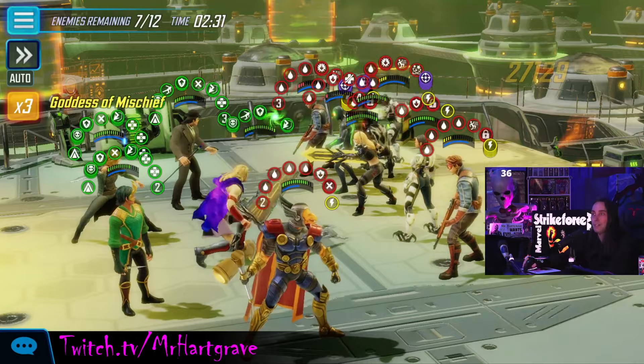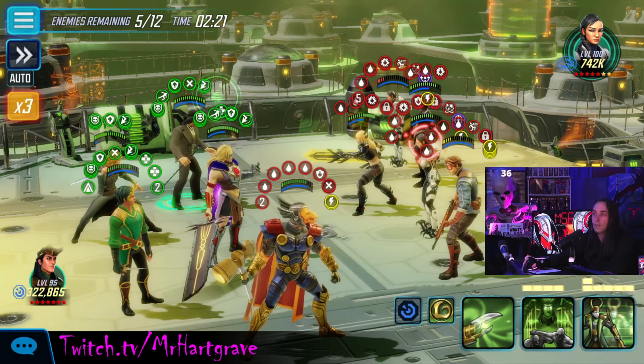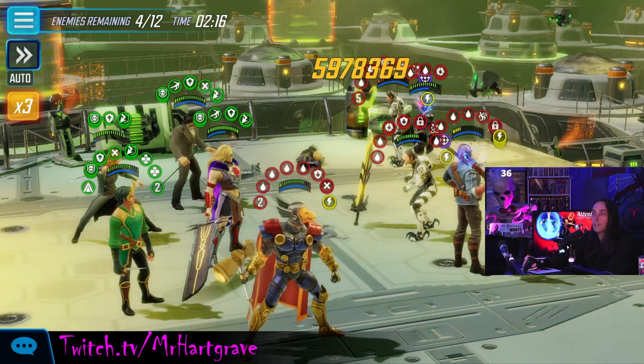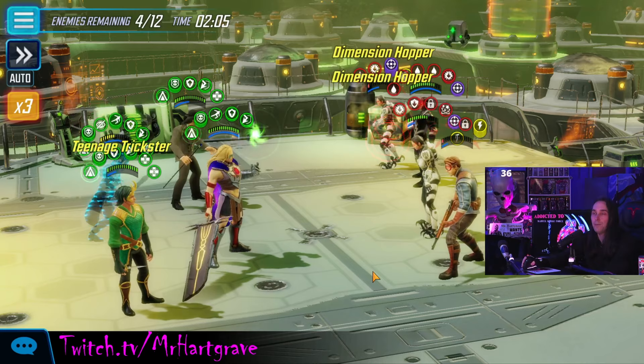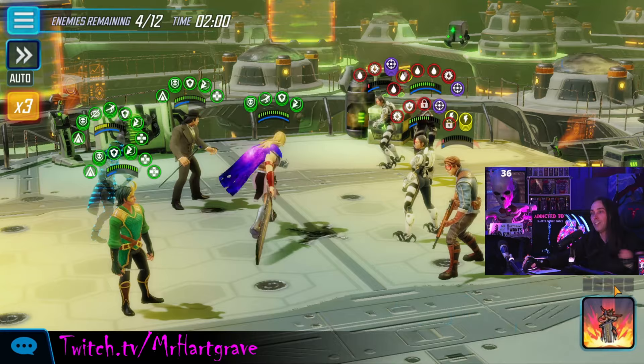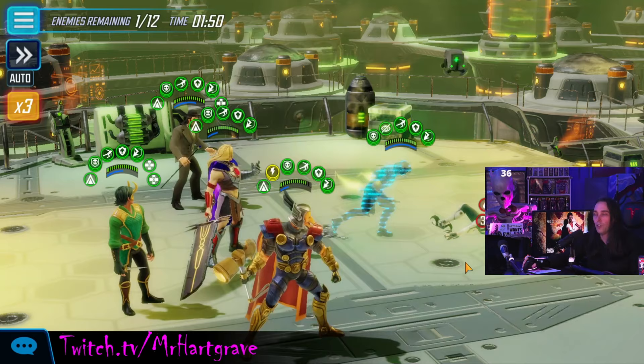I'm definitely going to save the Sylvie ultimate — it's really nice to open up a node with. Let's get rid of Magic. Loki is really cool in this game. I've got this Black Bolt to deal with, and then my Beta Ray Bill dies. I'll just bring him back — I'll save myself some heals and use the Vol ultimate. There's a good reason to hold the Vol ultimate until you need to bring somebody back. Now I don't have to do any heals on Difficulty 3.